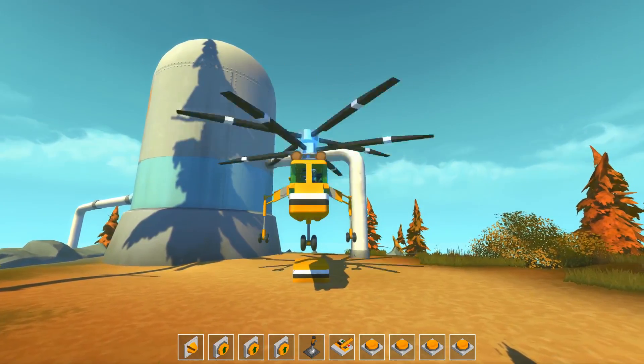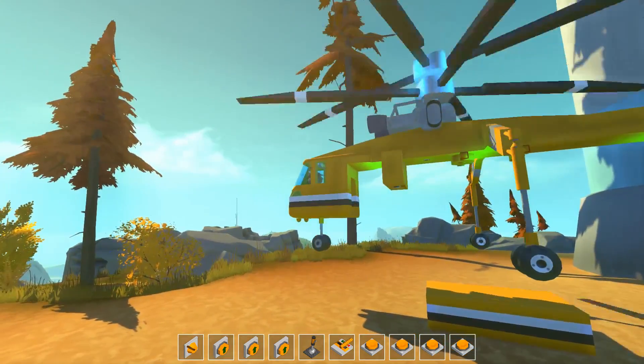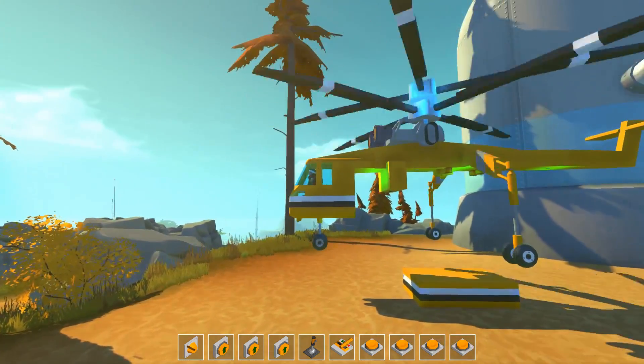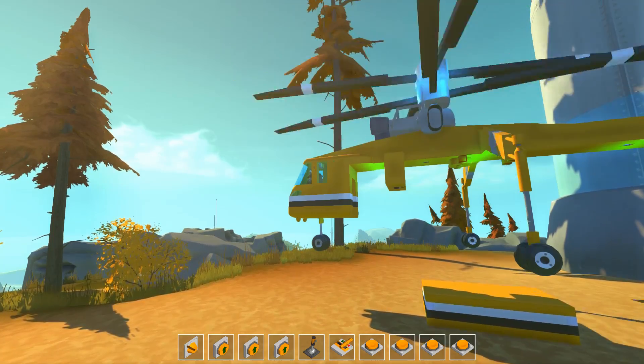This is absolutely fantastic because it allows us to line up very, very easily with our cargo. Let's try and go directly over top of it just like this. We don't even have to worry about actually piloting this thing. All of the four buttons at the very end are used for the rope mod. So we're going to press the seven key.